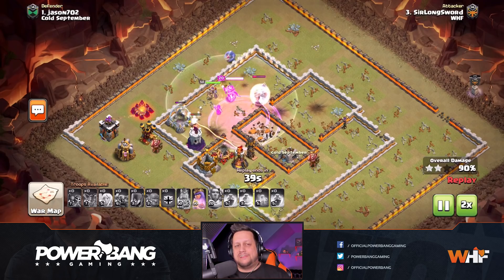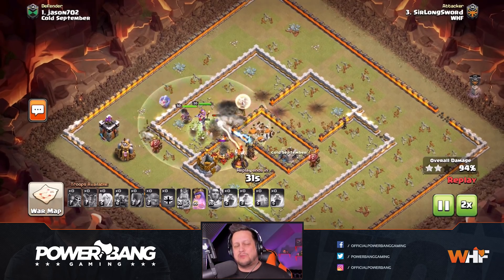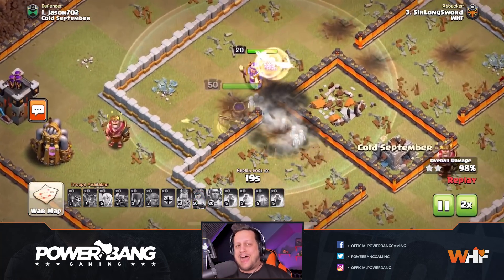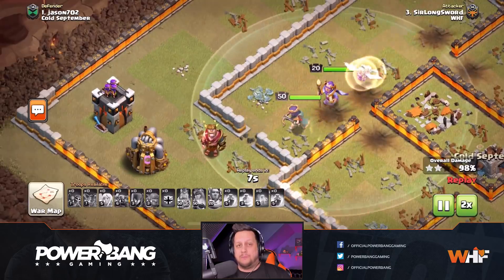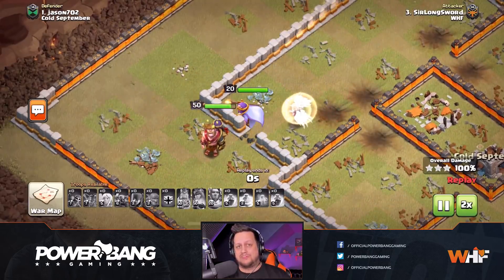That queen ability pretty much guarantees his safety. Misses a little bit on the rage - not sure what that rage was, but it doesn't really matter. Queen takes out the air defense, now we know the healers are going to survive. Sir Longsword pops the ability on that Inferno Tower and then just targets the wall, which is beautiful. That's going to get him the last couple of buildings including the Archer Tower for the three stars. Beautiful job to Sir Longsword.